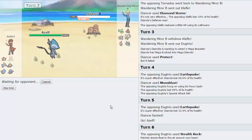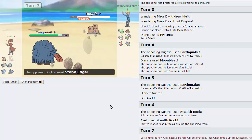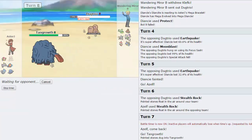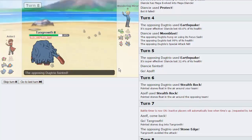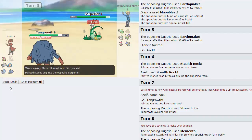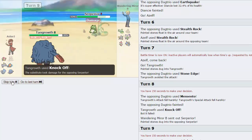We start the timer on the opponent — he's taking quite a bit of time. We have a Spin Blocker and two Electric types that check his Blastoise. Dugtrio goes for Stone Edge and misses. I'm going to go for Knock Off — if he switches in Tornadus, he'll lose his Assault Vest. He actually goes for Memento. Serperior could be coming in. I'm not sure if Leaf Storm knocks out Azelf from 88% HP. I decide to Knock Off on the first turn, but he does have Substitute.